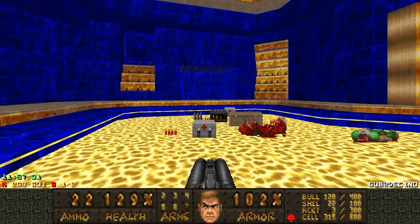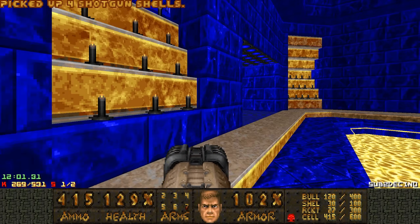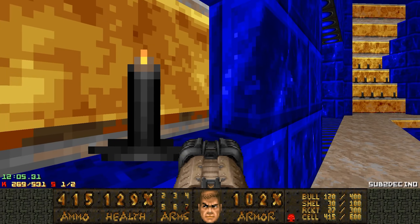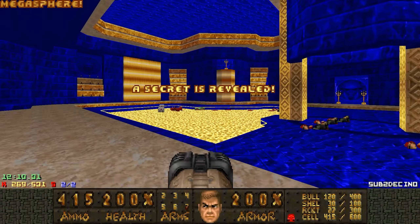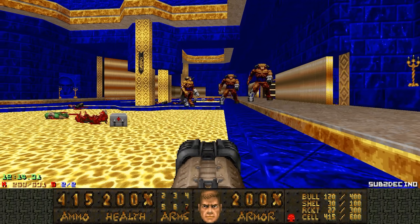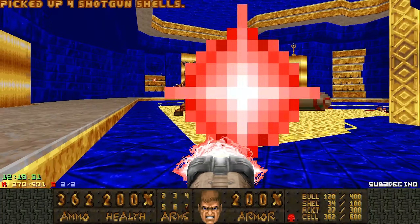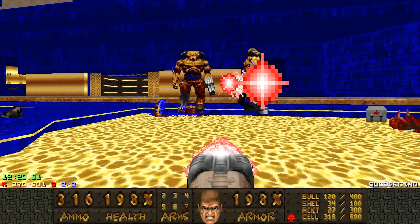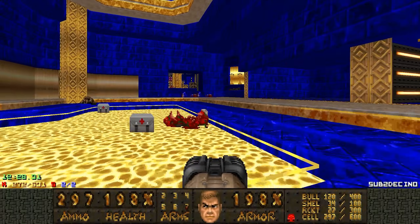Let's go for secret number two — the last secret. There's a glowing sector over here that you can interact with — it raises the bars for the Megasphere. But it's not for free: some golden cyberdemons spawn. With the very powerful plasma rifle we can just absolutely melt them. Completely destroyed!